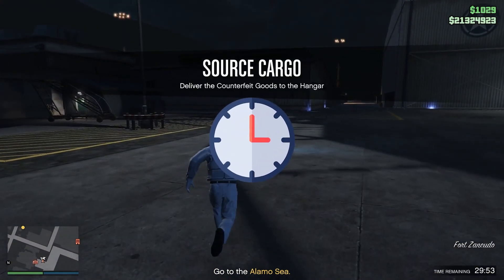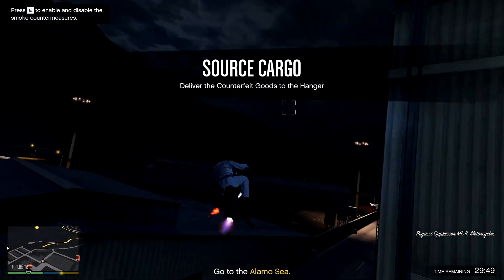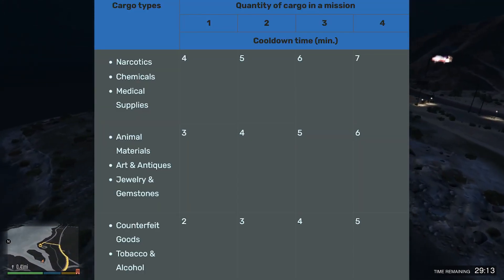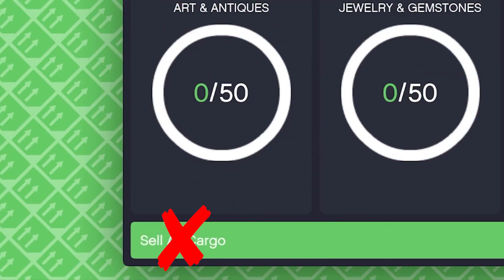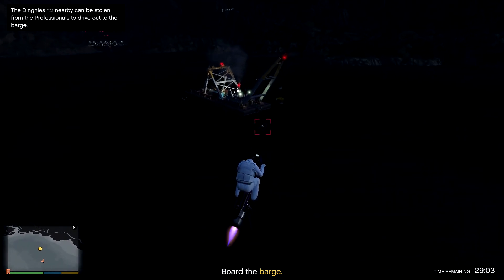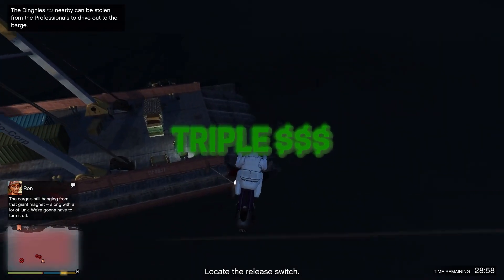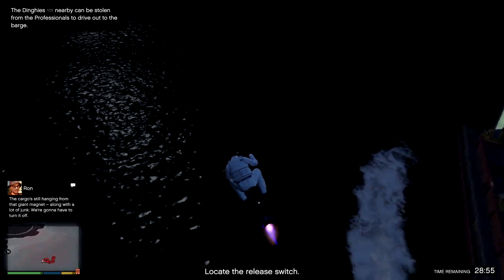There is a cooldown when sourcing cargo. This depends on how many people you sell with and the type of cargo you choose. Here's a list for the cooldown of each cargo type and player count. Also, don't choose to sell all cargo at once, as this will not include the bonus, letting you miss out on a lot of money. You can fill it up all the way and sell it once there is a double or triple money event on the hangar business, which will let you earn way more money.